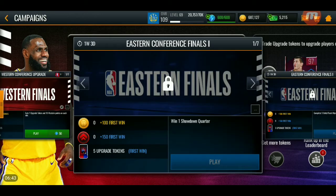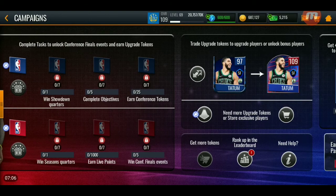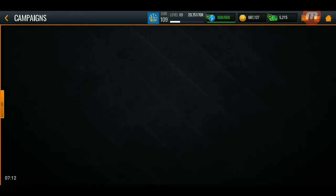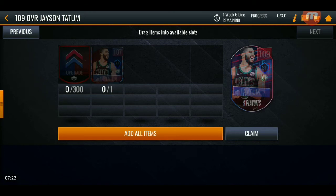Play the events and do what it's telling you to do, which is win about 120 showdown matches, complete 75 daily objectives, and collect 300 of those upgrade tokens — and you get to unlock it and you're done. Then take all that, come to the sets, and I think you go to the store to buy some more if needed. After you get to 300, you get to complete the 109 overall Jayson Tatum or whatever master you're going for. There it is — you end up completing it.